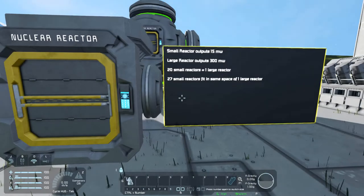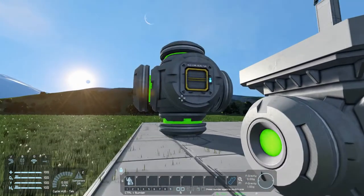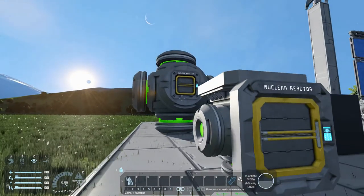Up first are nuclear reactors — small nuclear reactor, large nuclear reactor. The advantages of the reactors are they provide you the most power output possible in the game, without going into mods. The downside is, as of several updates ago, uranium no longer spawns on planets unless you use a mod. The only place you can get it is up in space, in asteroids and such.